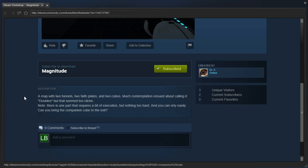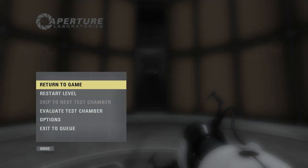Note: there is one part that requires a bit of execution, but nothing too hard, and you can retry easily. Can you bring the companion cube to the exit? Well, I sure hope we can. I will try to remember that. Let's go ahead and get started, shall we?